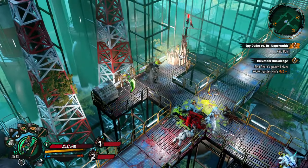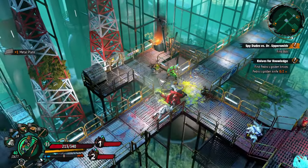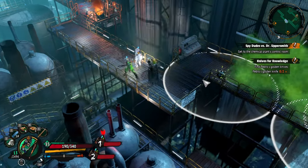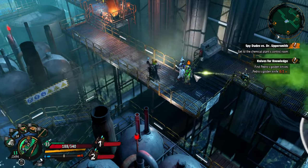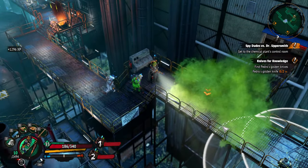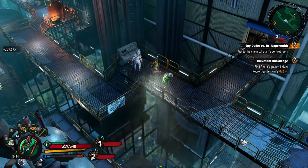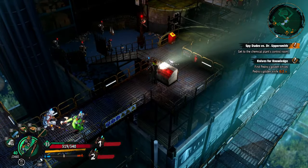It continues on like this for quite a while — probably 40 minutes of getting lost and traversing these pathways. This is where I find out that those mines are not good. I send Pete in there to clear the gas. And we finally make it to the chemical plant's control room, which I then get confused because I can't activate any of these buttons.